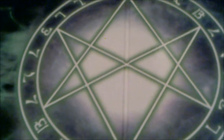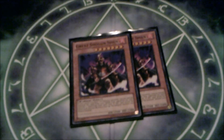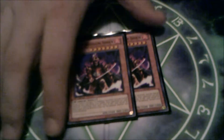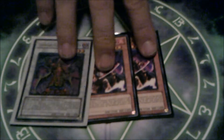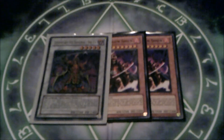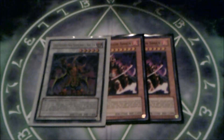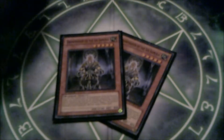Moving on to our monsters: we have two Great Shogun Shians. Most people don't like him, but I can usually get them out as soon as I have them in hand. He's essentially the counterpart to Shien — makes your opponent have to think unless they have two copies of the same card, because they can't get most combos off. I run two Grandmasters; run three and you'll dead draw them since you can only have one on the field at a time.